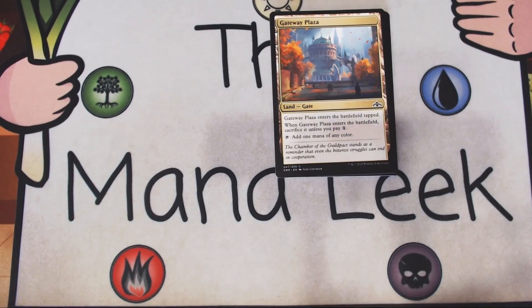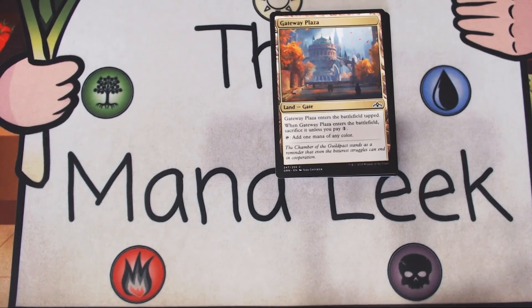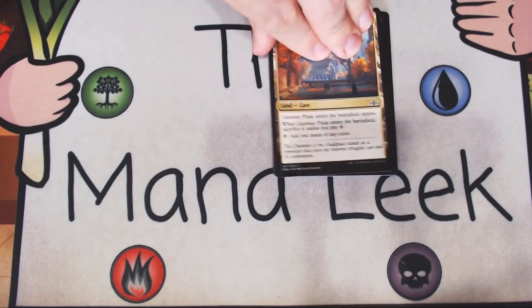Up next is Gateway Plaza — a land that's also a gate. It enters the battlefield tapped. You have to pay a generic mana or else sacrifice it when it comes in, but it does tap for any color. It's Rupture Spire, but a gate. Rupture Spire is not good in Limited — this is not good in Limited. I would prefer strongly to never play this card if I can. Get the actual gates, get better stuff than Gateway Plaza. This is only if you're really stretching your mana base and things didn't go well. Never a first pick.